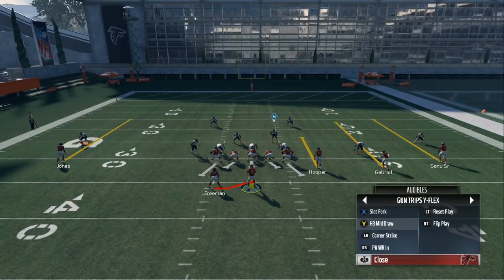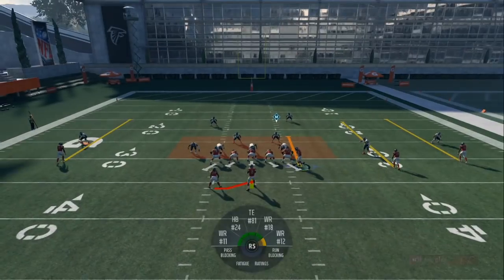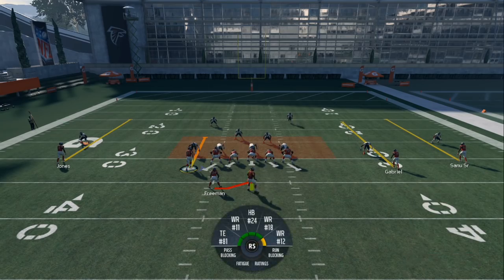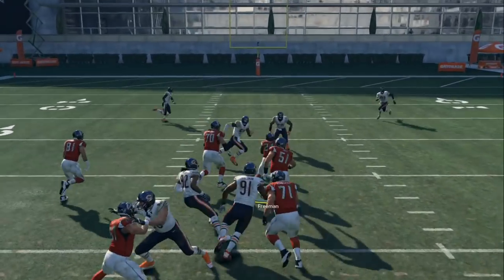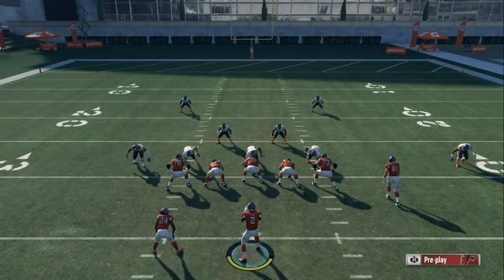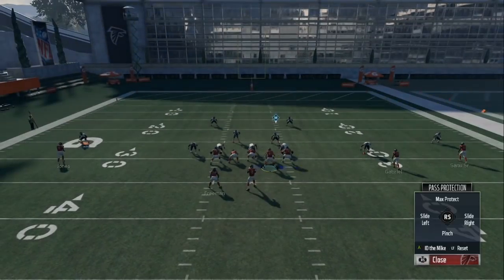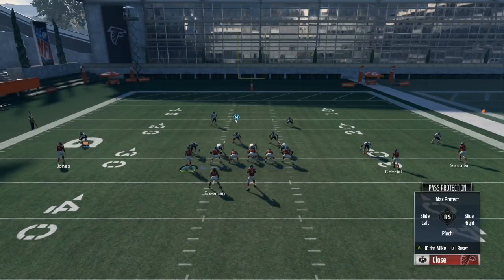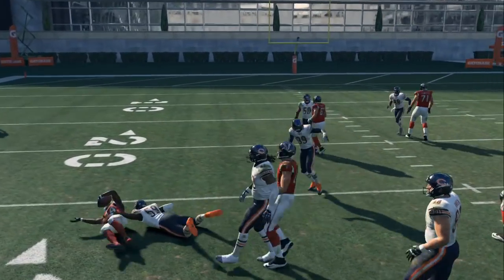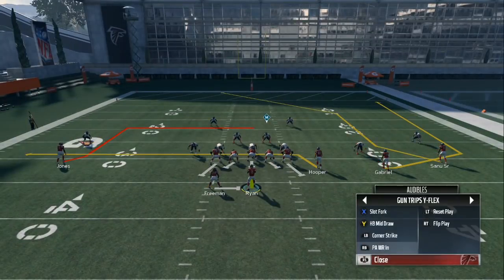So now we're going to go into the halfback draw. We're going to motion him. We've got two plays that we use off of this halfback draw. You want to pinch your line down for your blocking, and then just hit wherever the gap is at. That's an easy four to five yards, and that's going to help set up your PA Wide Receiver In. We're going to put another blocker over there, then pinch our line down. You can ID if you want to help with your blocking — that gap is wide open right there, and we get an easy three to four yards.